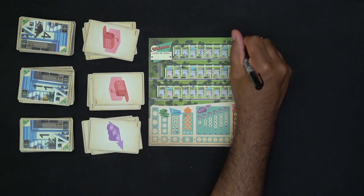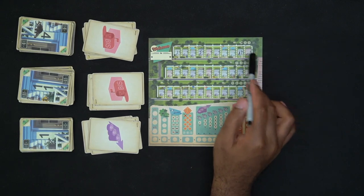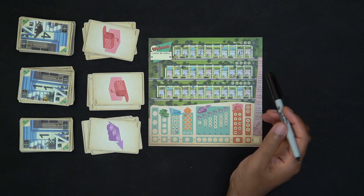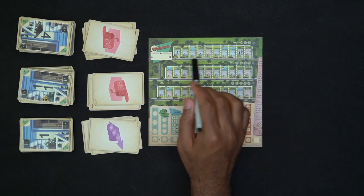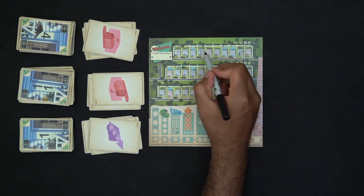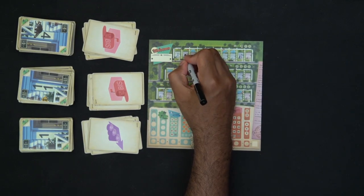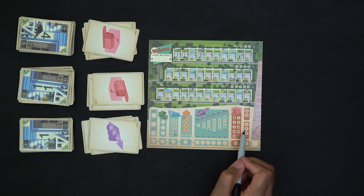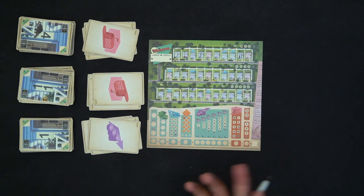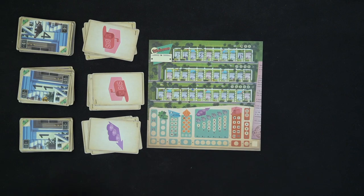I'm going to choose eleven-biz: I put 11 here, and when I use biz I look anywhere on my board and duplicate a number — I'm building a duplex. So I duplicate this one and put biz next to it. At end of game I lose points based on how many duplexes I built: currently losing one point; do it again and I lose three points, and so forth.